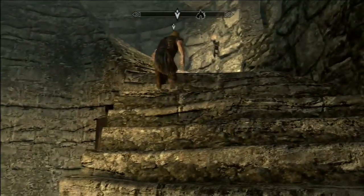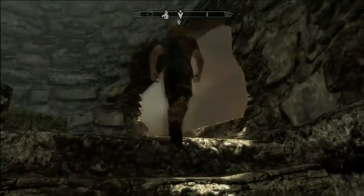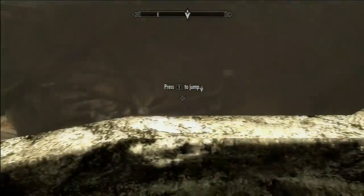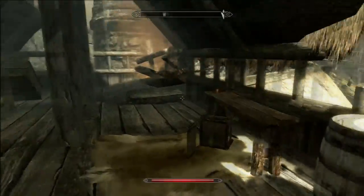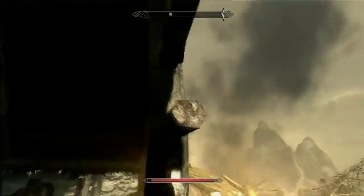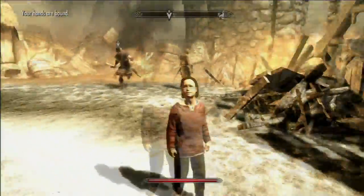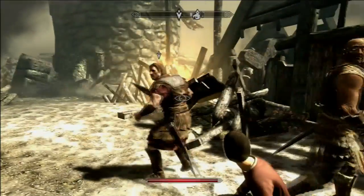That way's blocked by a big ass dragon, homie. Send me up in the tower first with a dragon. Alright — jump through the roof and keep going! Oh — jump! Alright. I'm here. Dragon! Good — everyone get back! Still alive, prisoner? Keep close to me if you want to stay that way. Gunnar, take care of the boy. I have to find General Tullius and join the defense.